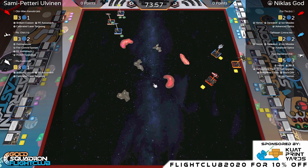All right, starting with the Republic squad: Obi-Wan Kenobi with Calibrated Laser Targeting, Brilliant Evasion, and R5 Astromech. Next is Ric Olié with Outmaneuver, Fire Control System, R2 Astromech, and Proton Torpedoes. Lastly, Plo Koon with Calibrated Laser Targeting, Brilliant Evasion, and R5 Astromech. Pretty standard three-aces build for the Republic, with a small twist.